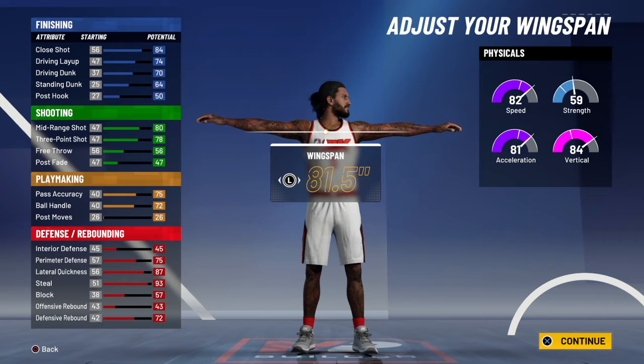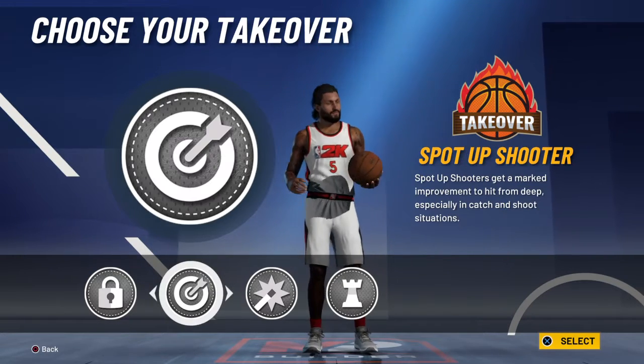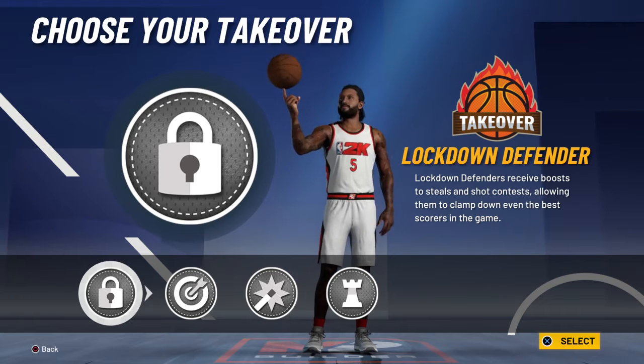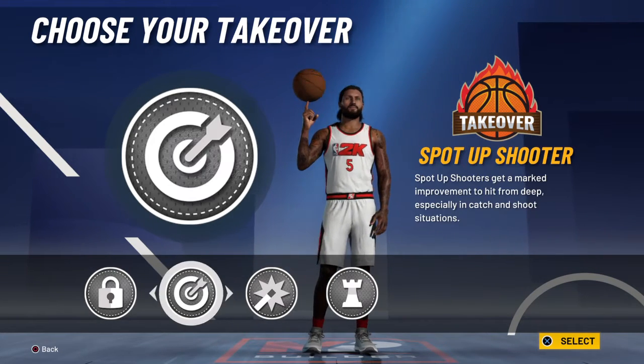So this is my ball hawk build that I made. If you guys want to copy the stats of that, make one yourself, you can. It's such a weird build — I can choose playmaking takeover, shot creating, spot up shooter, or lockdown. Now I'm going to choose lockdown, but I might choose shot creating — I'm kidding.